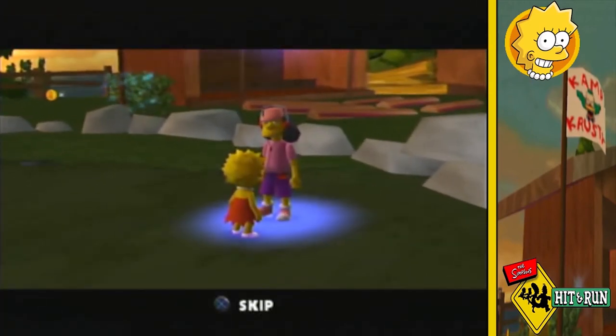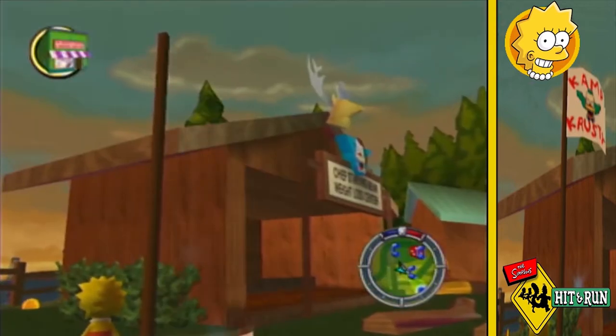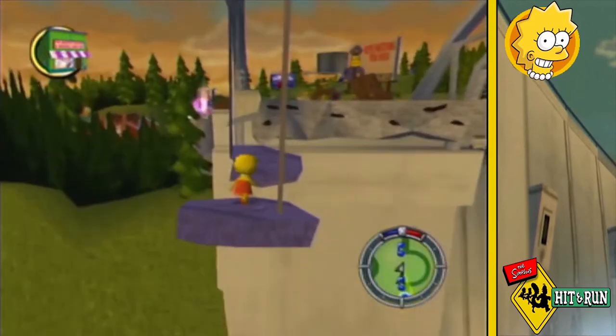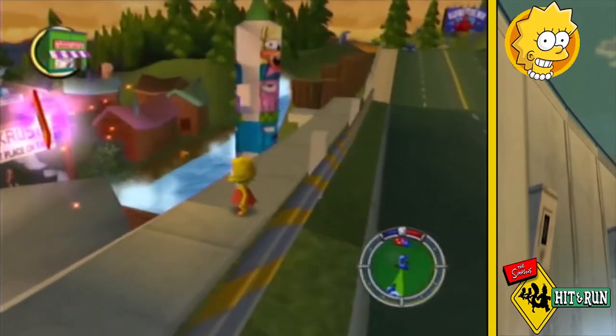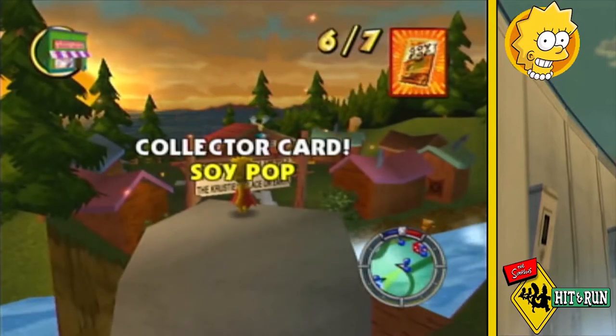Lisa asks Otto if she can use his school bus. Otto jokes he has no special brownies left, but says if she meets his price the bus is hers. I check out a few of the gags inside Camp Frosty, then hop in my car, drive around to the broken bridge, do some parkouring across it, and grab the collector card on top of the totem.